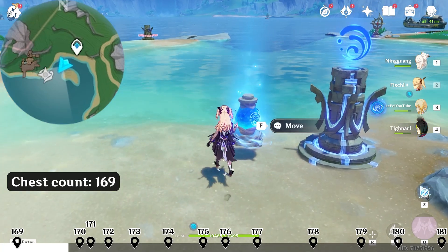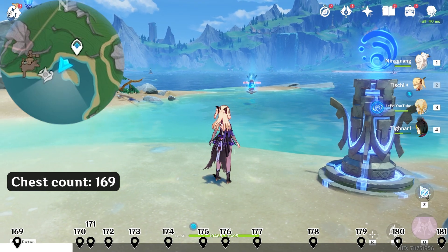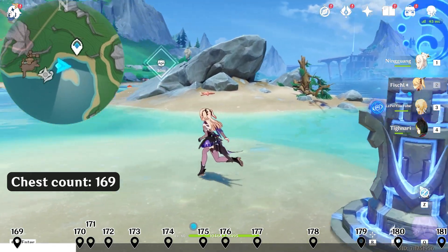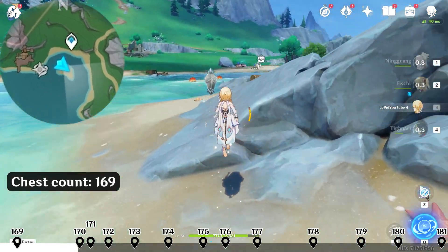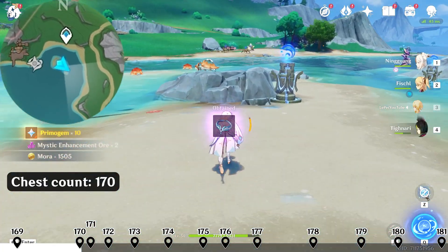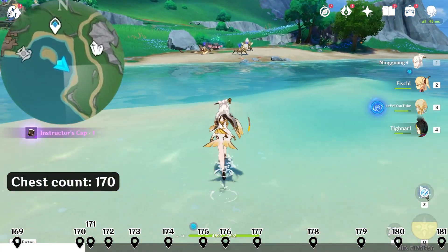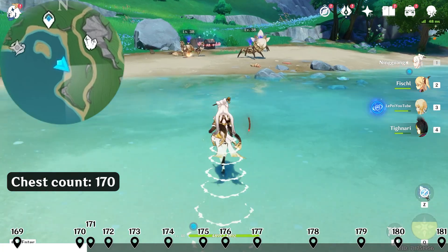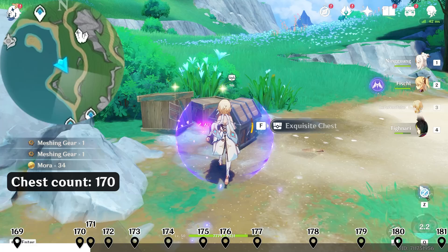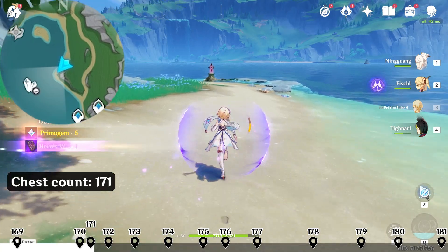Now let's move this lamp. Hit south-east, down-right on the map. Defeat the enemies. Hit south-west, down-left on the map. Near the water, there's a challenge.